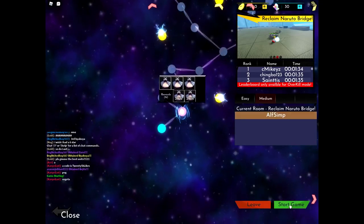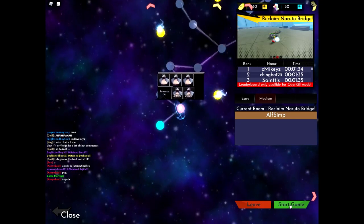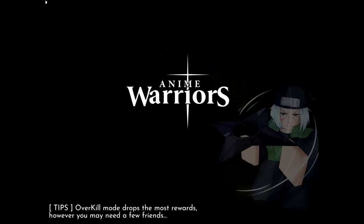Start the game — I'm going to start it instantly so no one else can join, since this is just me trying to play by myself. If you want to play with friends, you could either create a private server or just try to get in all at once. As the game host, you can just click on someone's name and kick them.